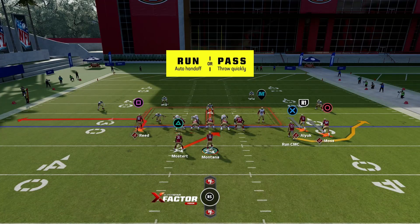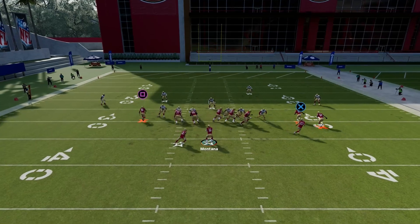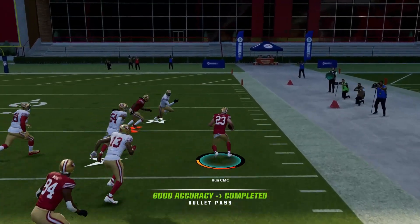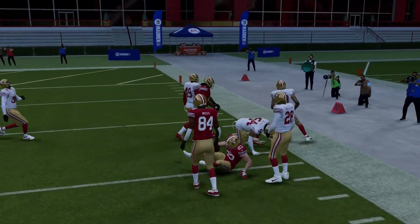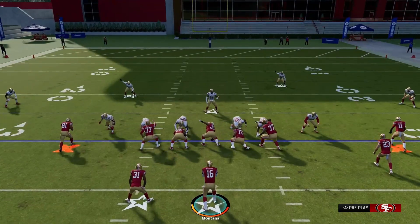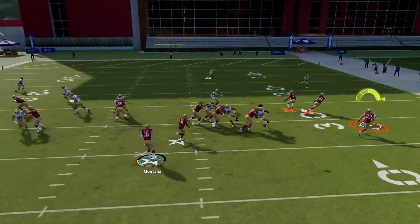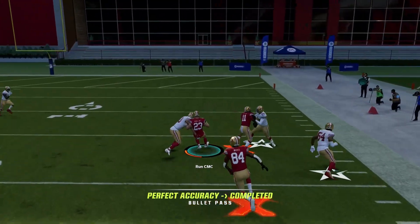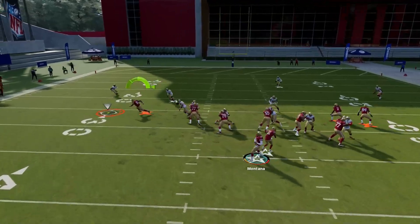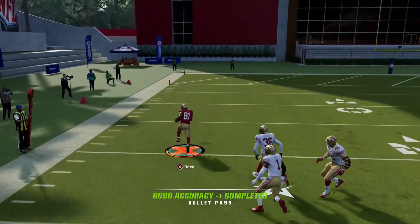For the next play, we got this RPO and I like having a running back at this spot right here. This is really good against man coverage. You still have your out route — I don't really throw to this often, but it can get open.